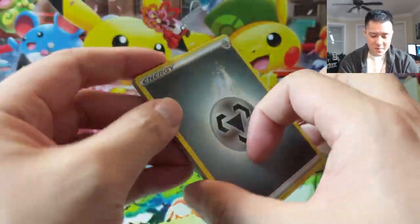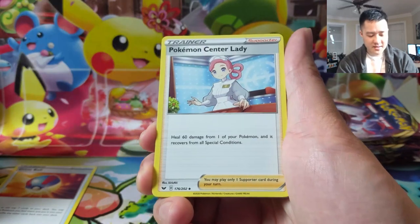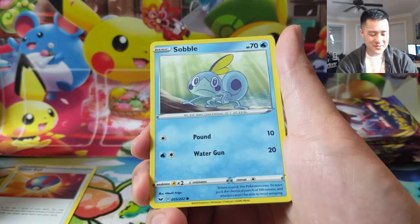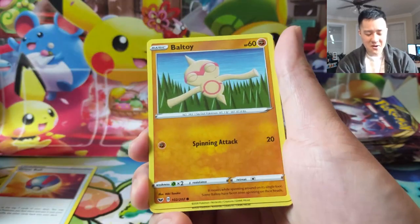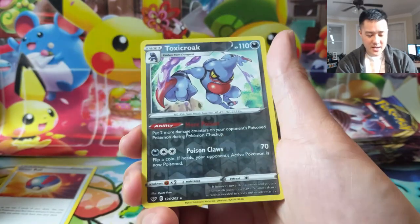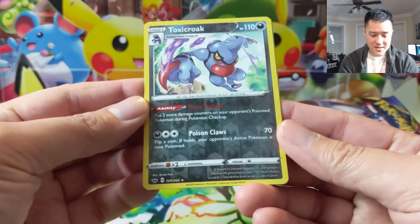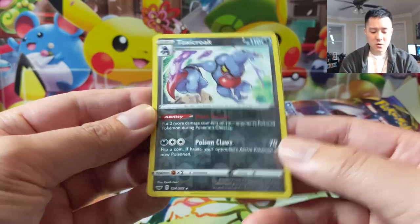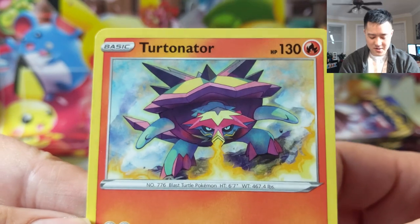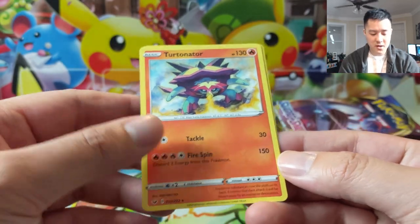Let's keep moving till we get our first hit — it's taking a little bit of time. Pull rates are definitely back to more ordinary rates, which is kind of a letdown from Hidden Fates. Oh, that was so fun to open. We will have a video about Hidden Fates master set progress in the near future. Toxicroak — kind of a cool card, powers up poison effects. And a Turtonator — tackle for 30, then Fire Spin discards two energy for 150.